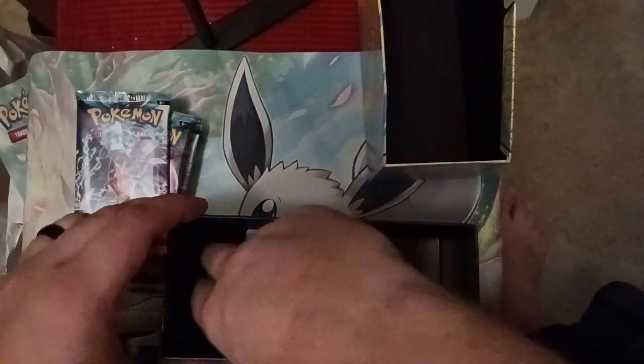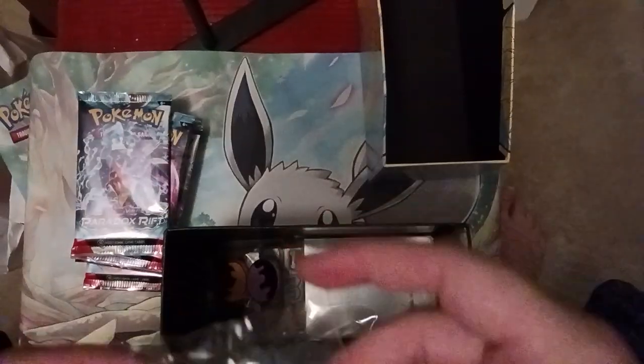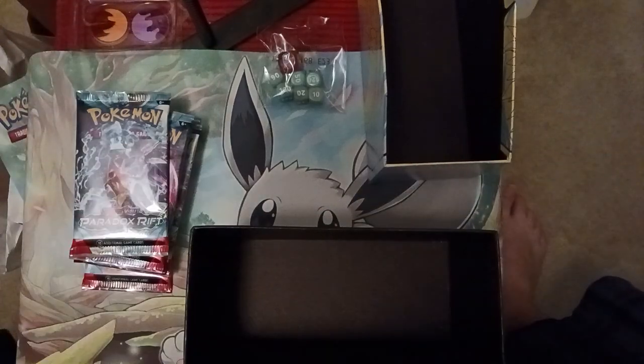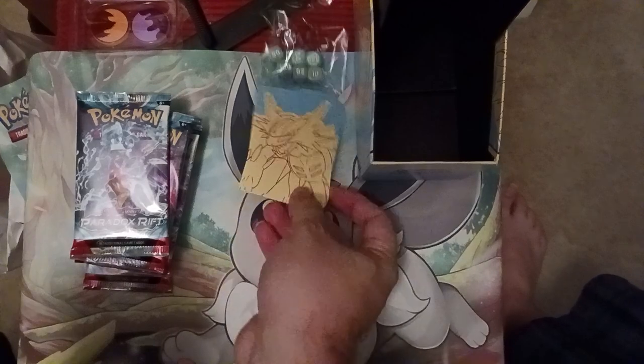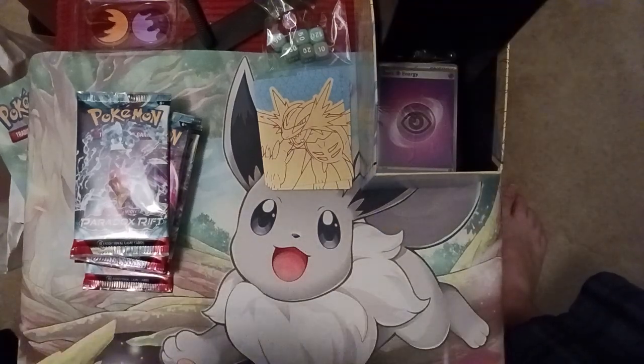And then we can open the box itself. We'll pull off the lid and pull out our cardboard divider. We've got nine packs in this box. We've got the dice — these are kind of like a light blue, and the big die has EX on it since they don't do set markers anymore. We got some acrylic condition markers, the dividers which are always useful, a pack of energy, a code card, and sleeves which also have Roaring Moon on them.